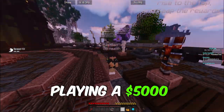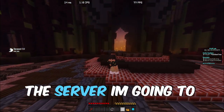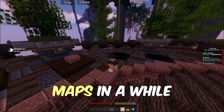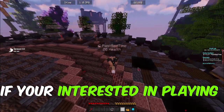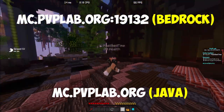Today I'm going to be playing a $5,000 Factions map. If you're new to Factions, it's basically a game mode where you try to build the strongest team and destroy others. The server I'm going to be playing is PvP Labs, which released a map called Exodus. Exodus is going to be one of the most competitive maps in a while — 50 players per team, which means a lot of PvP. If you're interested in playing and winning the $5,000 F-Top 1 reward, join at mc.pvplab.org.